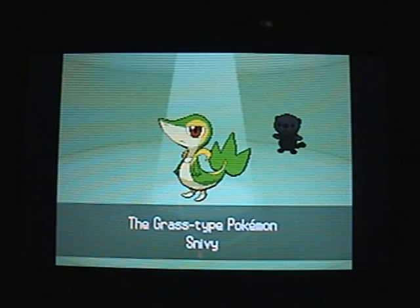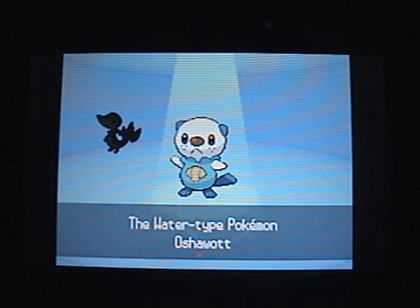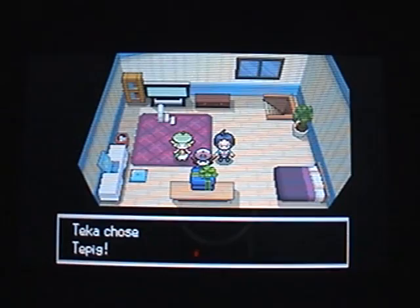I already started out with Snivy earlier, so I'm gonna go with Tepig and Oshawott. Oshawott is basically a Piplup, only with clown makeup. I'm just gonna go with Tepig. He's a fire type, and when he evolves, he's Fire/Fighting. Oshawott stays Water, and Snivy stays Grass.